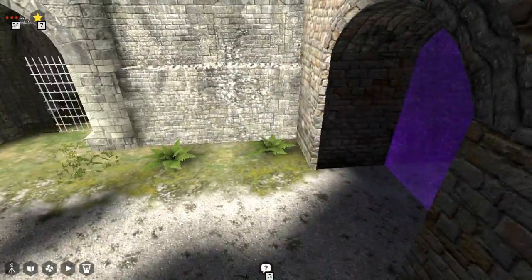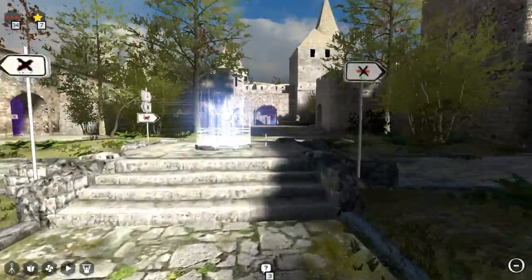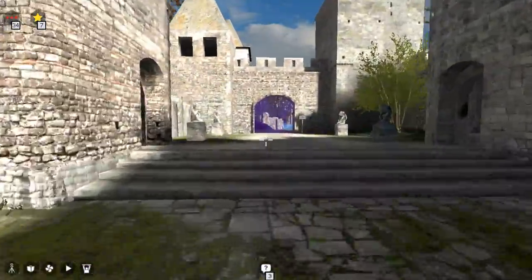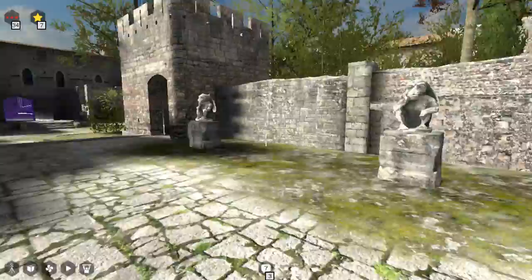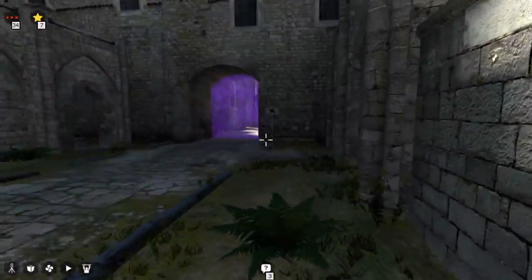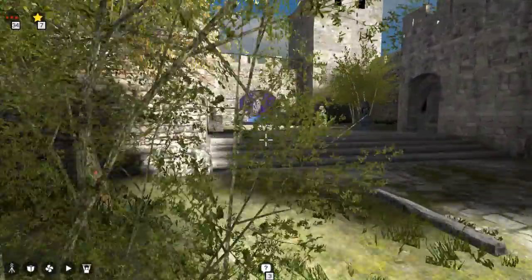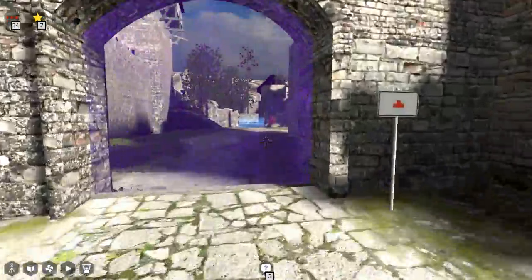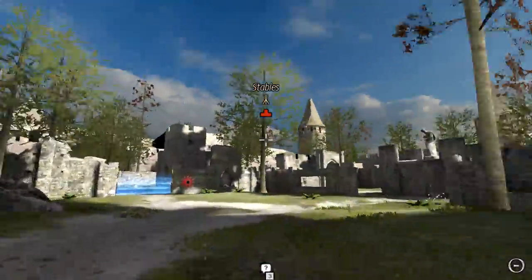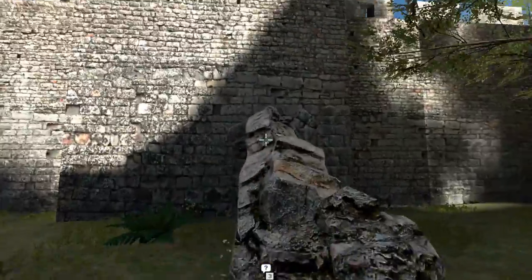Well, that's it for this puzzle. We're almost at the end of the episode as well. Looks like we just got this left, right? Let me check what our status for completion is here. Hey, we got both stars! That's a new one. Okay, stables — we'll look around in here for a while and then we'll end it off.